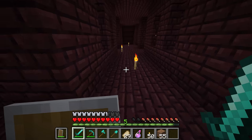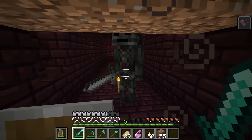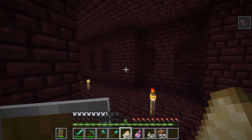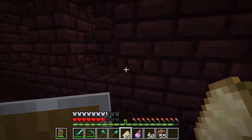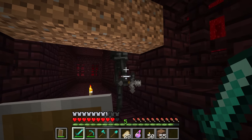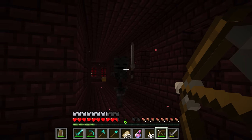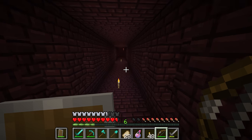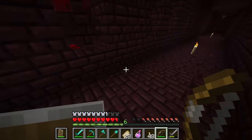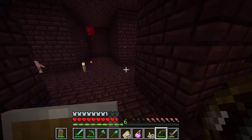Bring a milk bucket in case you get hit by a wither skeleton, as they give you the wither effect — it makes it very hard to see how much health you have, which can lead to a death spiral. If you're trying to get wither skeleton skulls, use a sword with Looting III for a much higher chance. Using a bow and arrow can also be safer since more range from a target is better, but be aware you can't use Looting with a bow, so you'll get fewer drops.